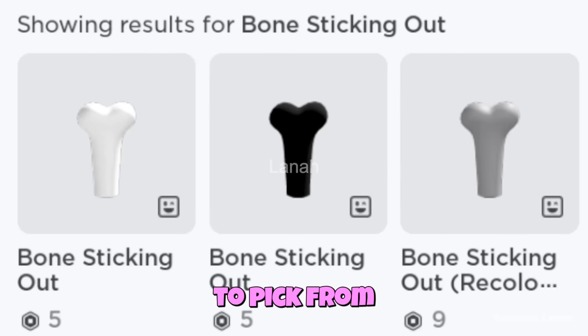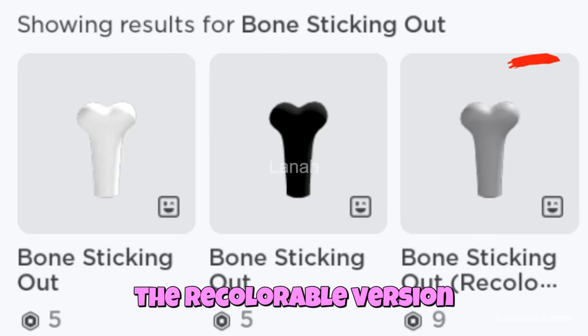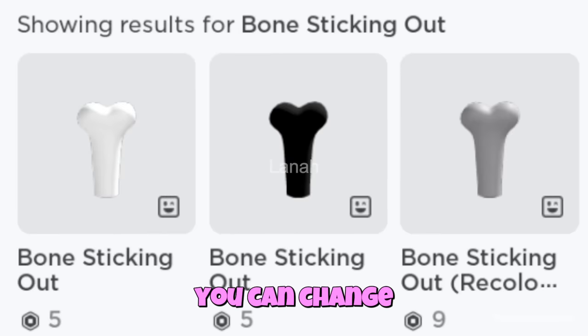There are three versions to pick from. I recommend purchasing the recolorable version, because you can change the color of the bone to any color you want. I'll use the black bone.